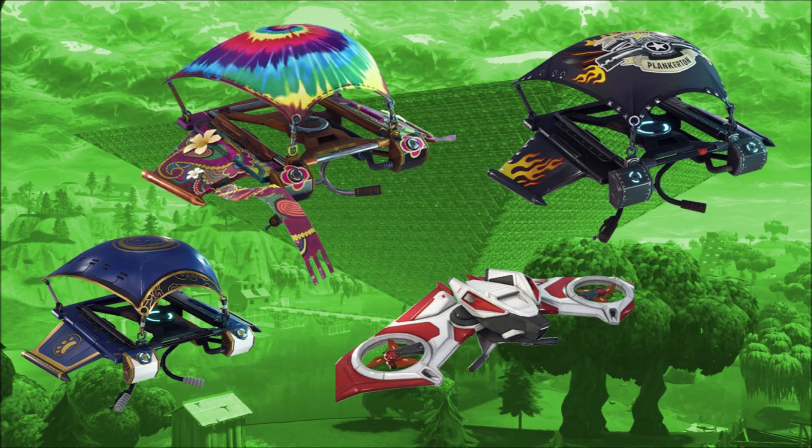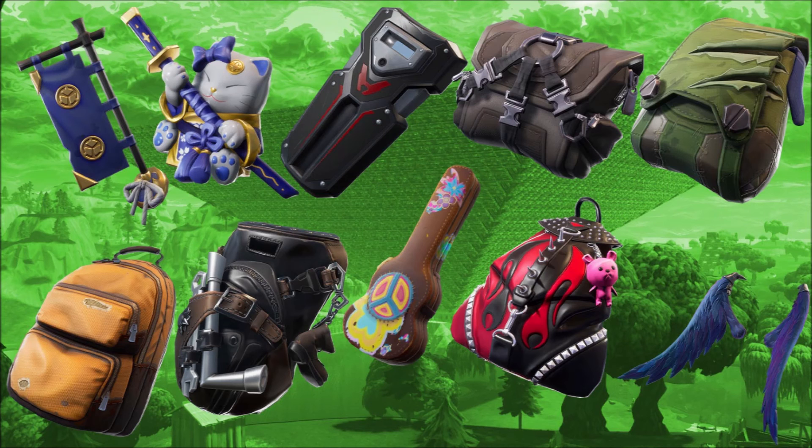Then we've got the gliders. There's the big glider with the propellers that was in the game previously, then the samurai glider on the left, and the biker glider on the right. They look really cool — not too sure if any of them have moving parts or lighting effects, but there might be something surprising on them.